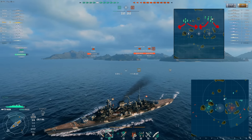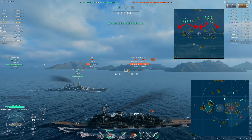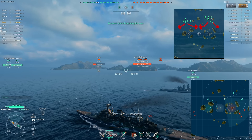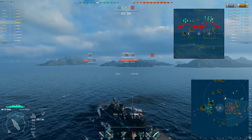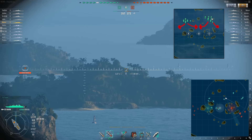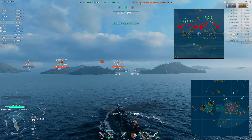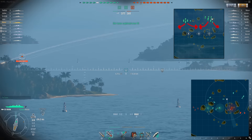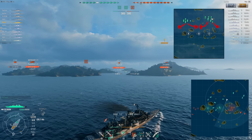Battleships are an interesting class on this map because they can't really go safely into A, safely into C, or safely into B. They have to rely on their teammates. You should put yourself in a position to take out the cruisers and battleships that try and push the fringe areas of the map. A lot of times I see battleships stay really far back. I prefer to use those islands north of A and north of C to break line of sight.